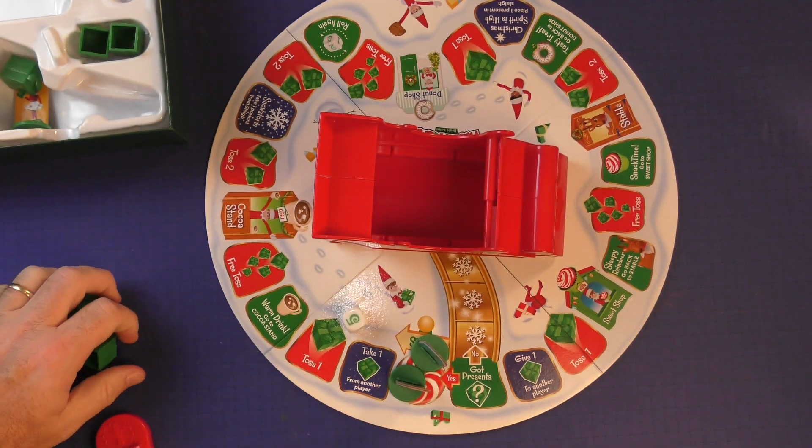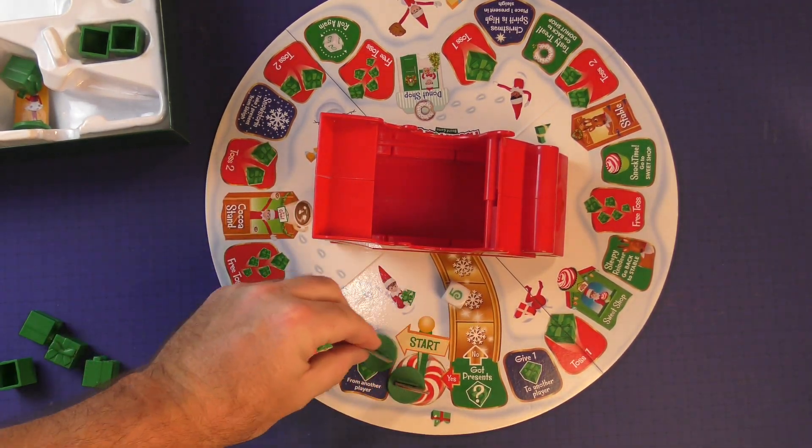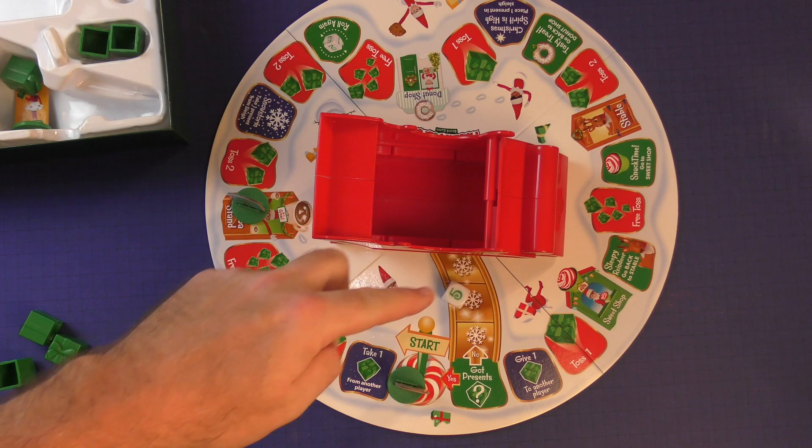Each player starts the game with five presents, and you'll start out on the start spot. On your turn, you'll roll the dice and move that number of spaces. Then you'll do whatever is on the space.